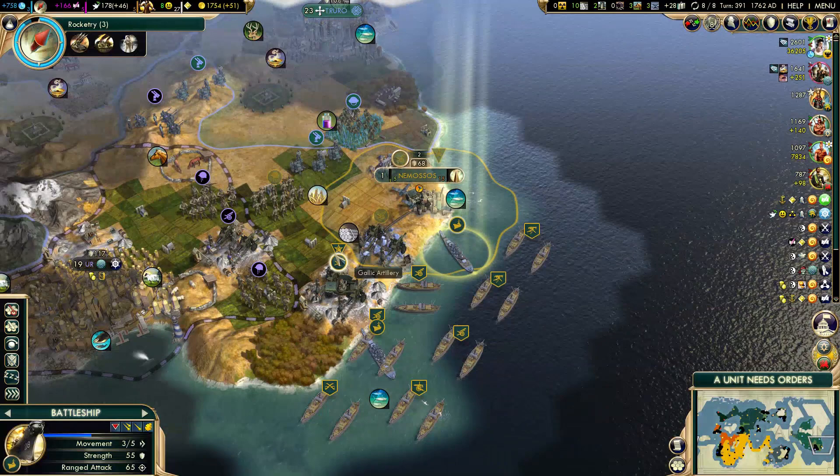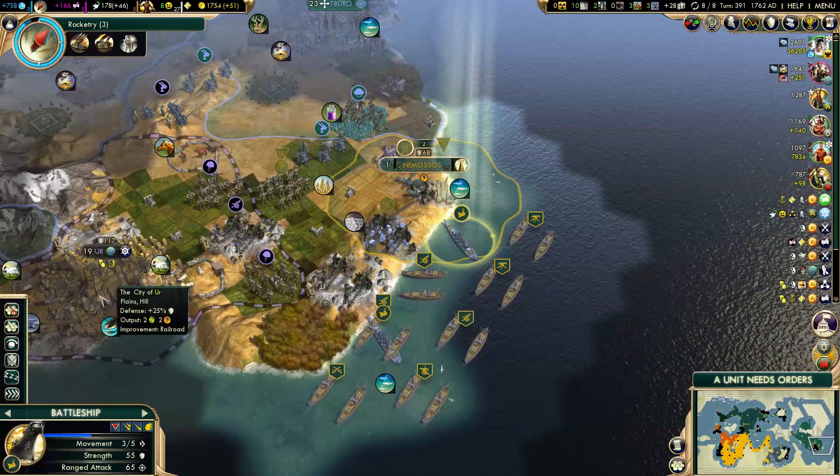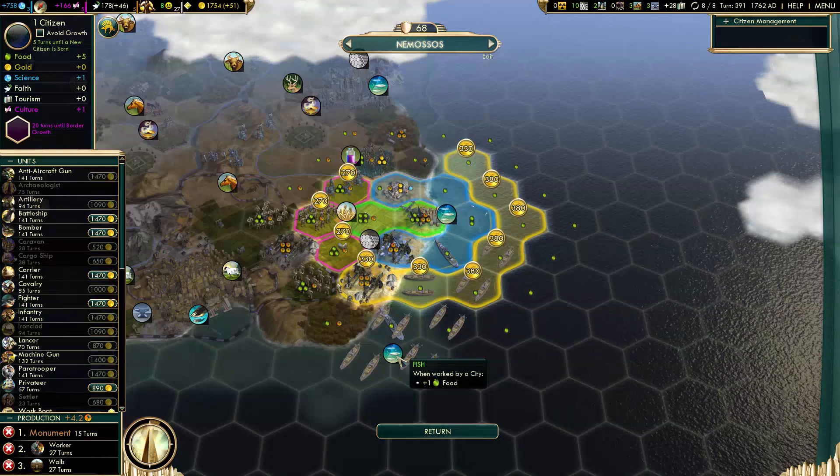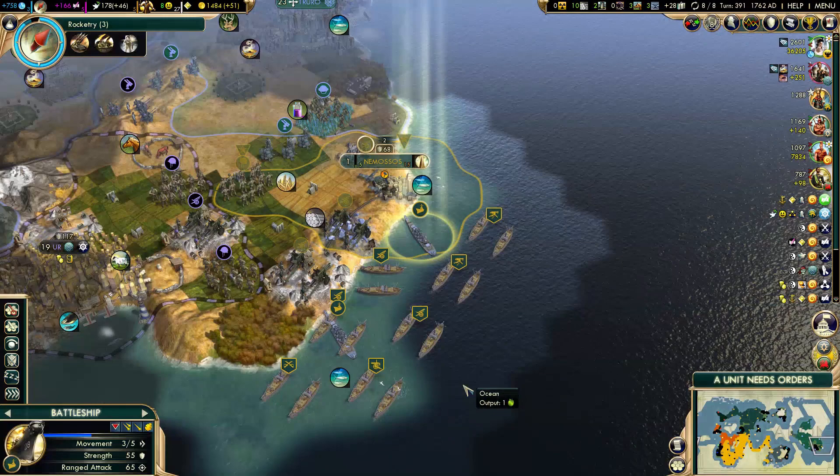We left off and I'm almost ready to declare war on the Celts. I decided to get a Citadel right here because that's going to help me a lot, especially against the City State. It will help me both against the Celts and against this stupid City State. This is a very good location for a Citadel. I'll just have to buy one tile, unfortunately, because I can't afford to wait 20 turns.